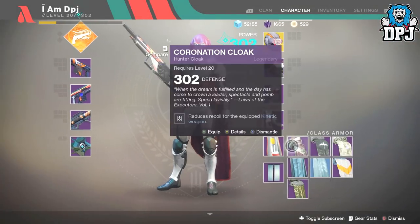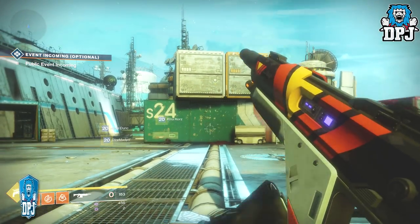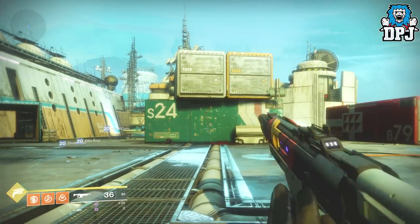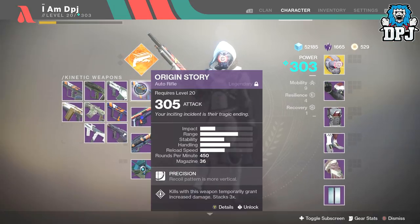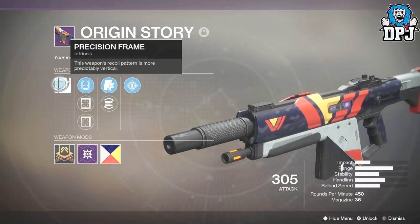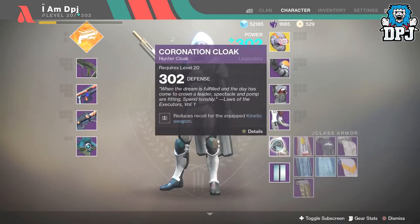Now let's put both mods back on. Look at the difference — there's virtually no difference at all. That's because this weapon, like the Nameless Midnight and many other kinetic weapons, has 'precision frame — this weapon's recoil pattern is more predictably vertical.' That is basically what counterbalance does, so the mod has nothing additional to fix on these weapons.